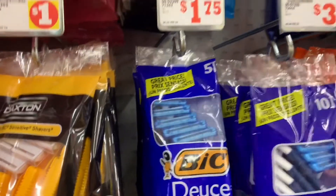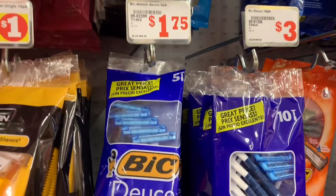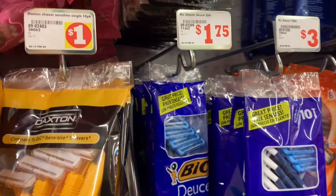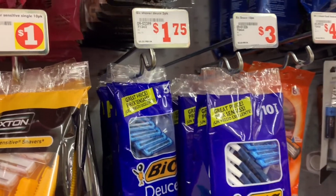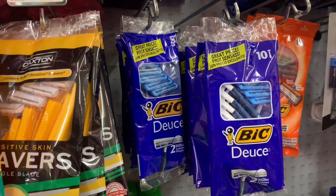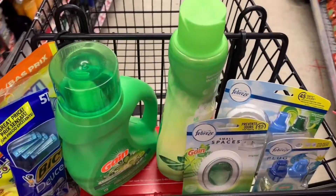The last item you're going to need is a BIC 5-pack razor, which is $1.75 here — they range in price between $1.75 and $1.85. That $2 digital makes it free, and it adjusts to whatever price yours is to make it completely free. A lot of people use this in their breakdown because it always brings your out-of-pocket lower since it's a free item. That's everything for scenario one.